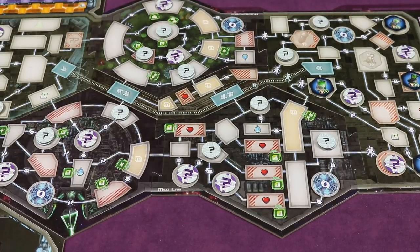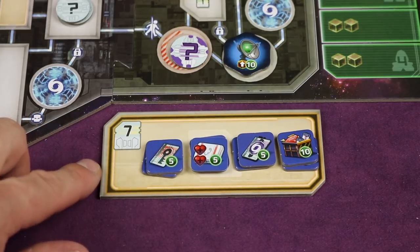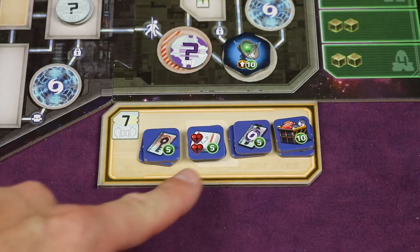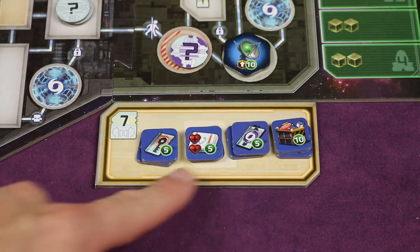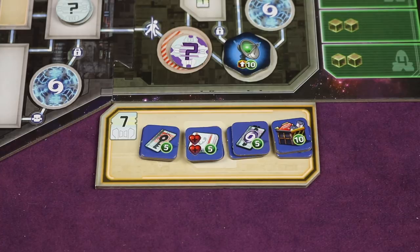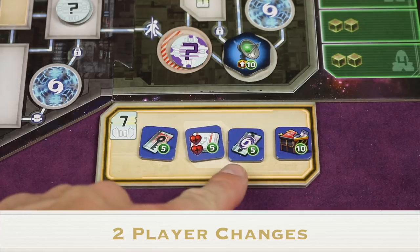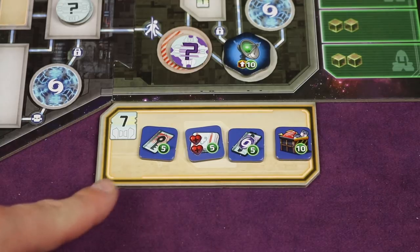This is how the board looks once all major and minor secrets are placed. Next, find the market board and place it near the board. Find the four different items you can buy at the market — there are two of each type. For three and four players, use both items of each type. However, in a two-player game, keep only one of each type and return the extras to the box.